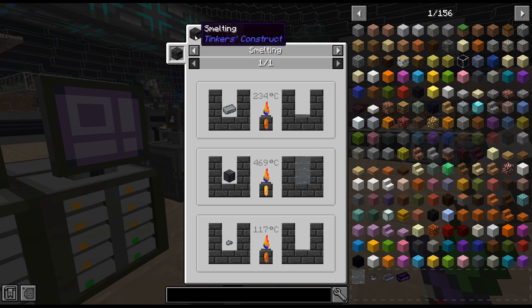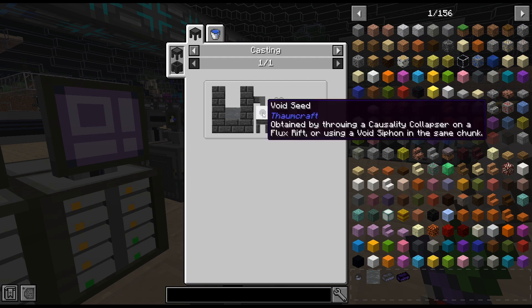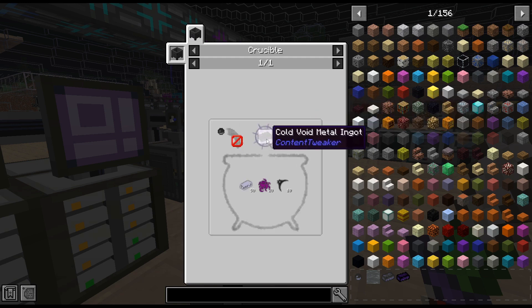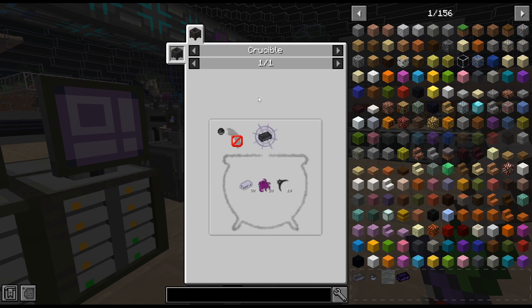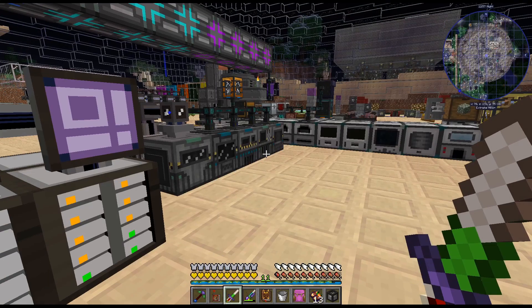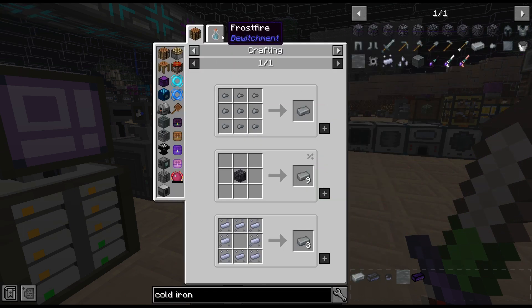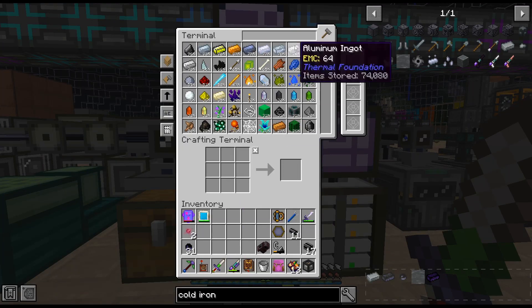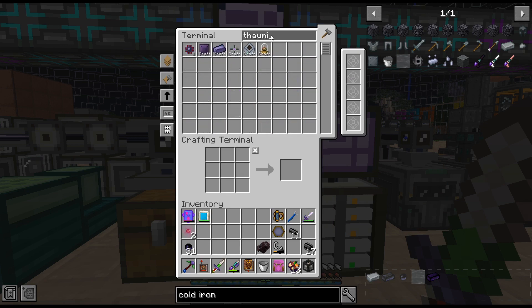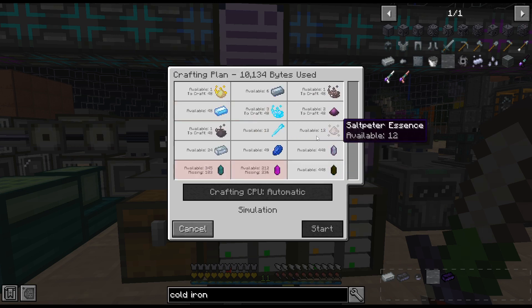We do need... yeah, that is four cold iron ingots per seed. Well, that's kind of typical of this pack. So that means we're going to need 32 cold iron ingots. Is this a... oh, that's right. Thaumium. So that's not the end of the world. Although Thaumium does require a little bit of... like 32 of these. That's going to require some stuff that you can see we are getting low of.